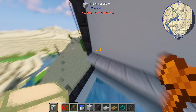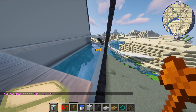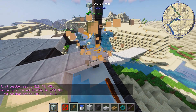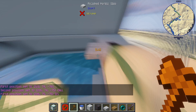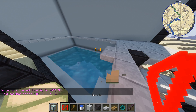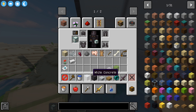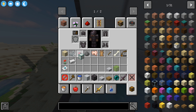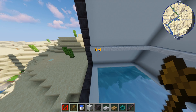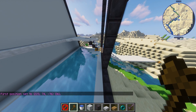Grab your wand and put it right here. No no no — redo, redo. As you can see, you have to select this, go all the way here, select this.